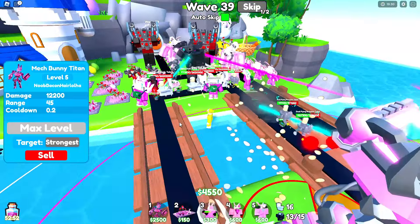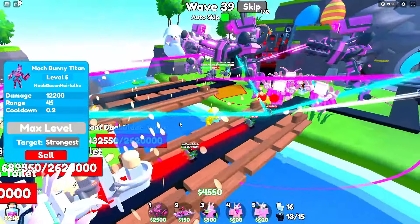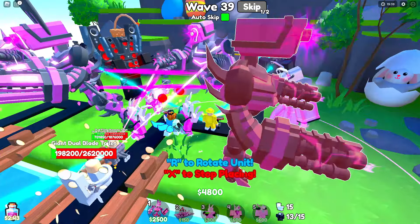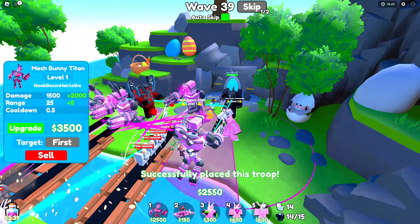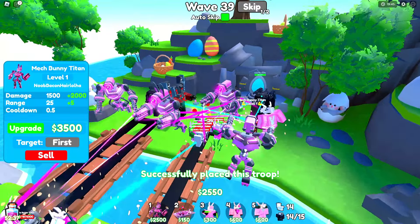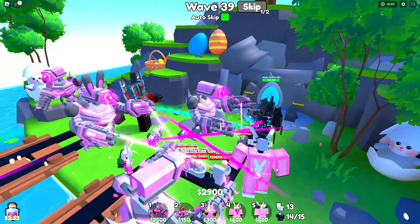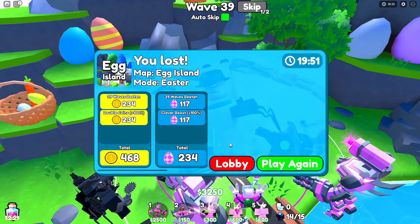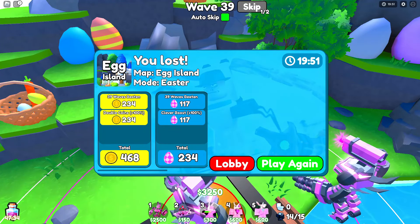Wave 39 — I can't believe we made it this far. How good is our health? We need some backup — somebody! We need more godlies over here. Easter base portal might be taken advantage of. No way. Well, we have lost Egg Island. We were so close to defeating Easter Mode — 39 waves beaten, I can't believe it. I was basically carrying the entire squad.